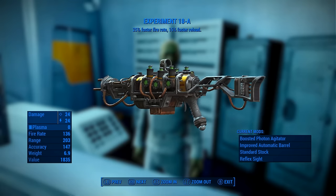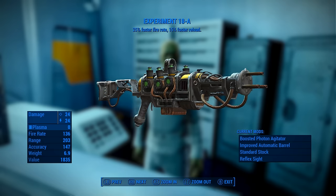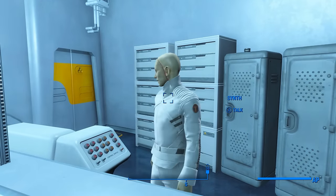First up is the Experiment 18A, a plasma gun which has a faster fire rate and reload speed. The only way you'll be able to buy this weapon, though, is if you somehow find your way into the Institute.